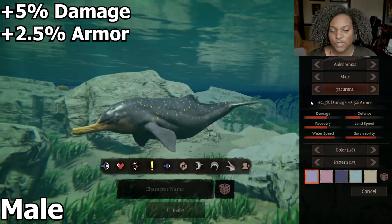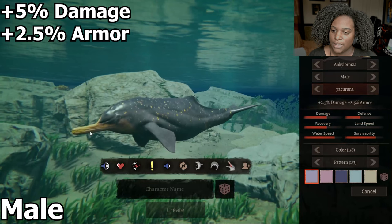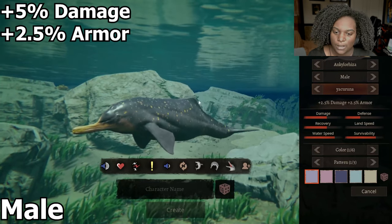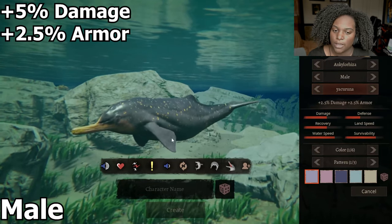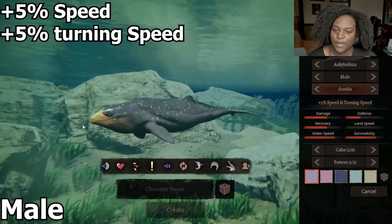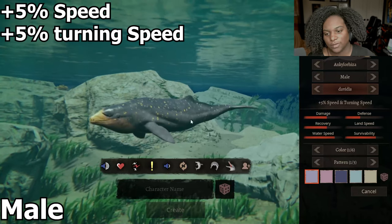Next we have plus 2.5% damage and plus 2.5% armor. He's much thicker — he's got a lot of smaller tiny teeth that seem to only exist at the end of the snout. The nose area right here is huge, but the front pectoral fins are much wider. Next is our plus 5% speed and turning speed. The snout basically looks like a beak now, very triangular with a small amount of teeth, and the body overall is much smaller — you can barely see the nose cavity here.